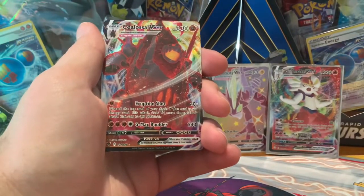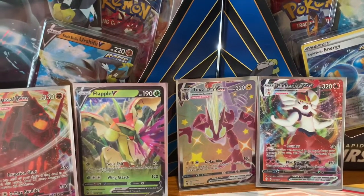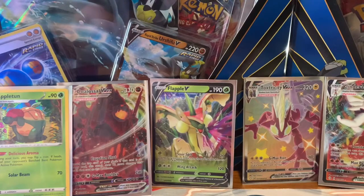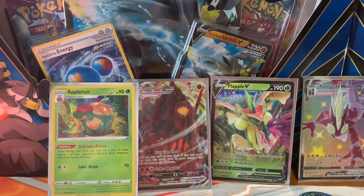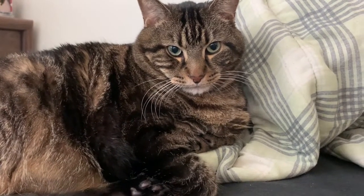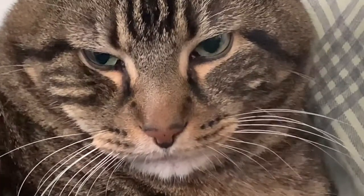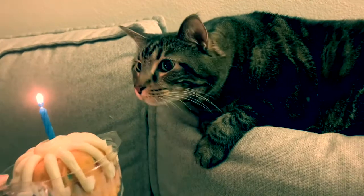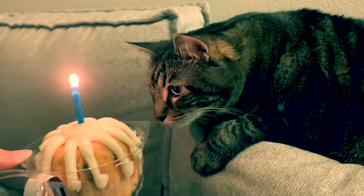All right, ConFam, it's up for you to decide — who wins this pack battle? Is it Shining Fates with Cinderace and Toxtricity? Or is it Battle Styles with the Flapple? Or is it Vivid Voltage with the Appleton Promo and the Coalossal VMAX? Wilbur, what would you like the ConFam to do? Leave a like, leave a comment — tell me what your favorite pull was. Subscribe down below, and I'll see you in another video. Happy birthday to Wilbur!